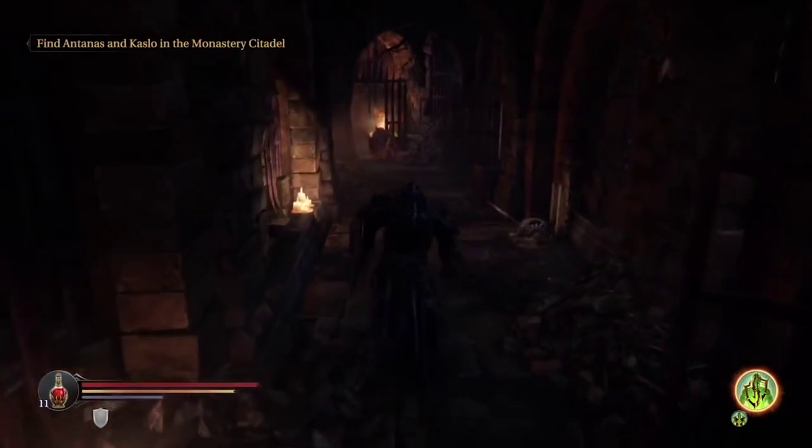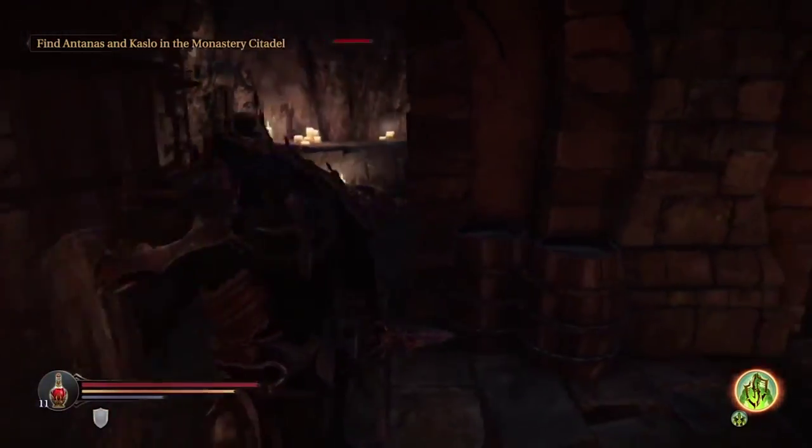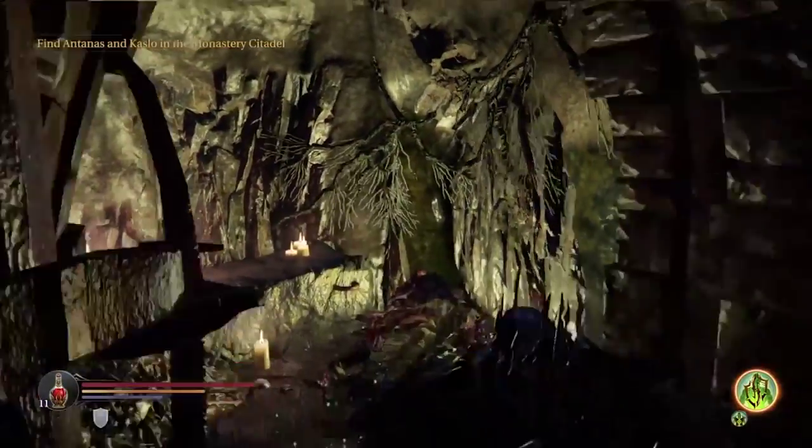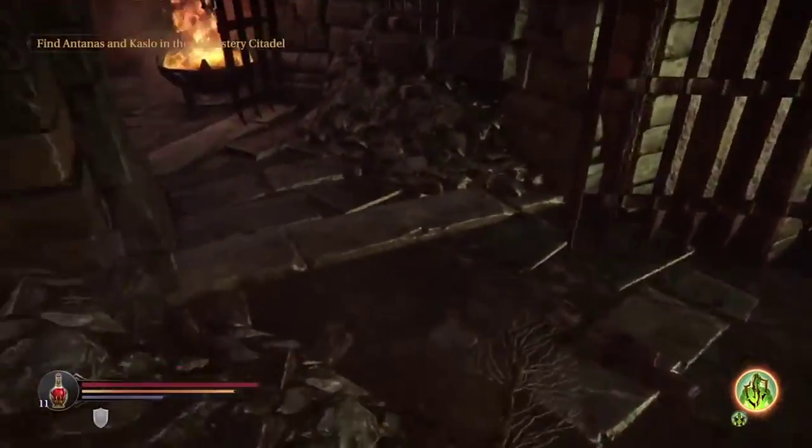So the hammer is in cell 11 of the cell circle in the catacombs. You're going to need to kill this guy, then shield bash the wall — so sprint then block to ram it — and it's yours.